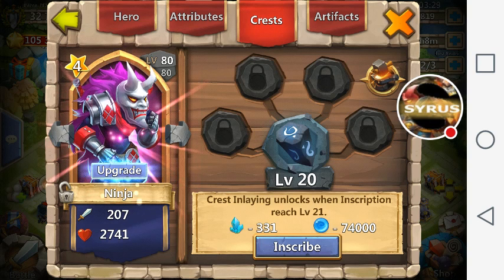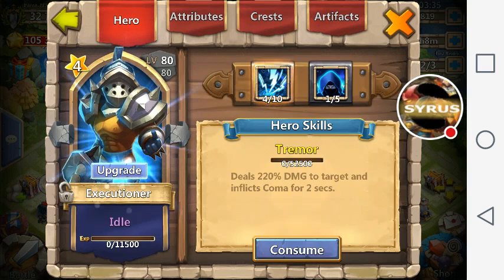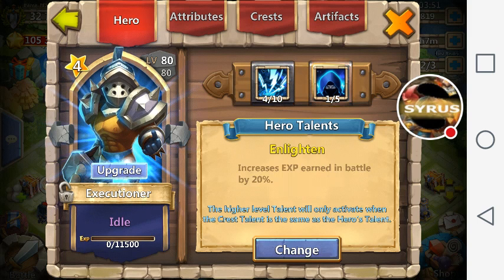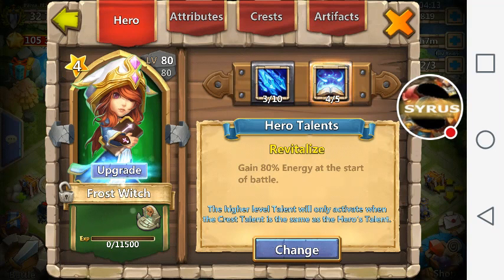Here's where it gets interesting. Elite heroes only gain about 3.5 might per level and about 37 might per skill level. The talent stays the same — a level 1 talent is 20 might, a level 5 is 100 might — you gain 20 additional might per level of the talent. Crests and inscriptions stay the same regardless of hero type.